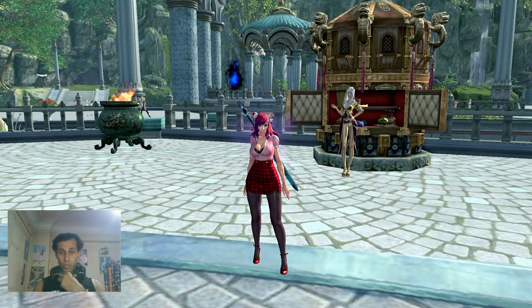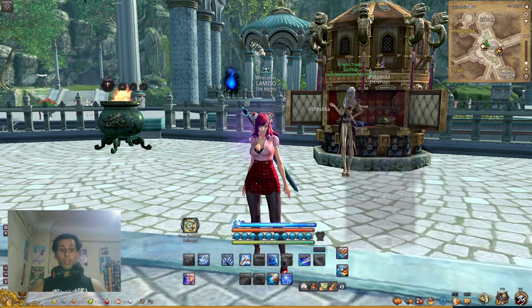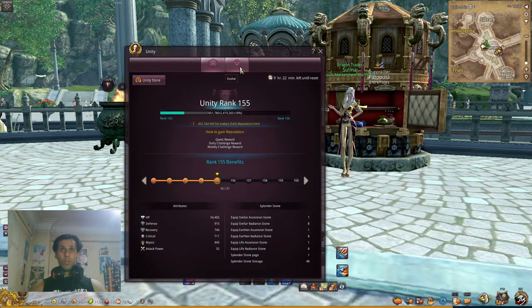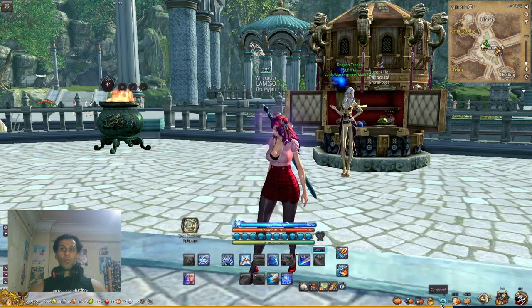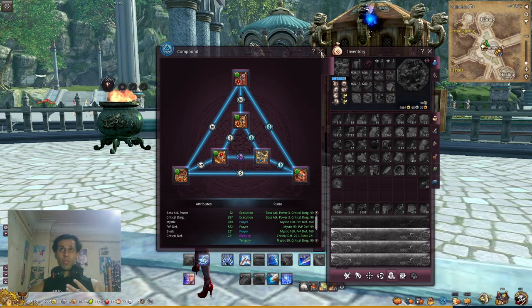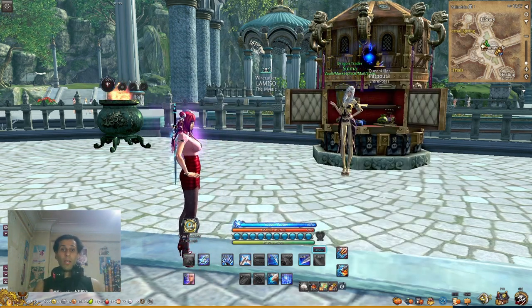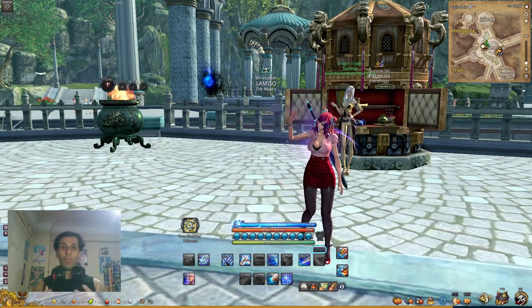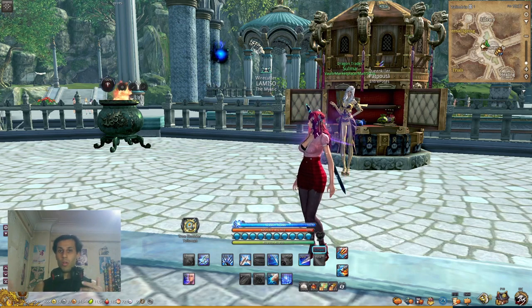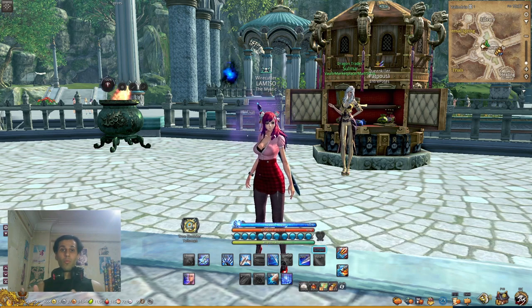Hey guys and welcome to my video. Today I will talk about something different — unity stones, what you can get with control H from here, and I will talk about the compound system, because a lot of people have problems with these two. This is the second video from my series making guides for new players or guides about Blade and Soul in general.